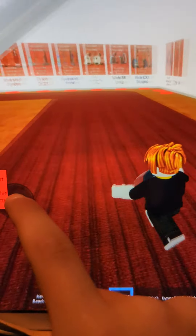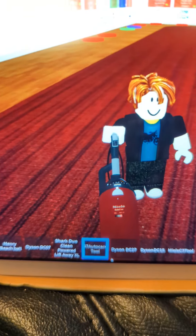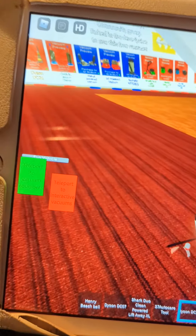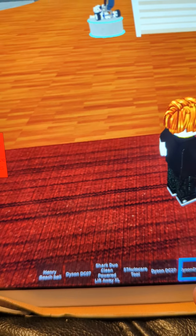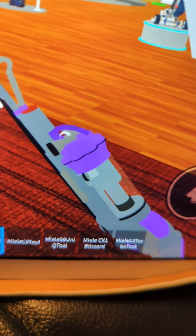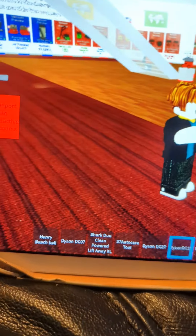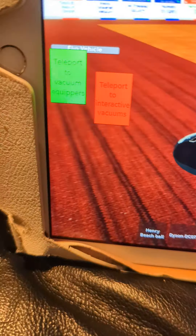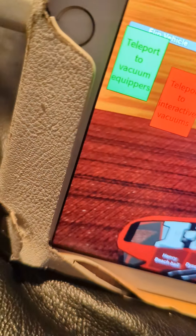Now we have the Mila — it's pretty well designed. Now we have the Mila C3 tool there. It can't make any noise for some reason. Same with this one, but the Mila Blizzard does — as you can see it's shaking.